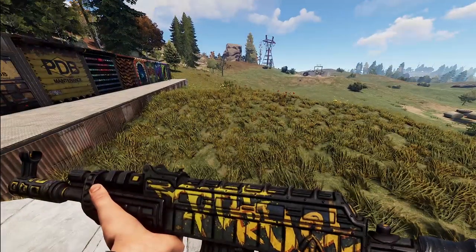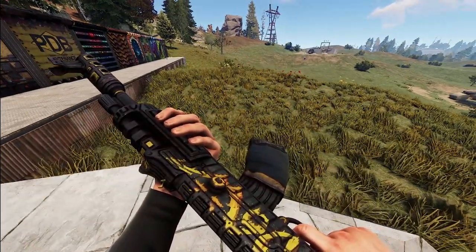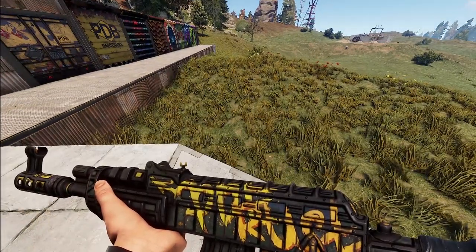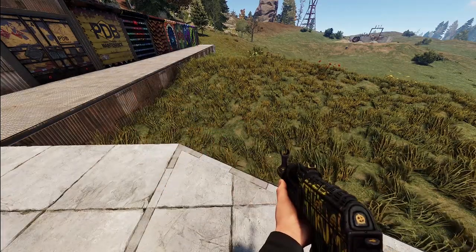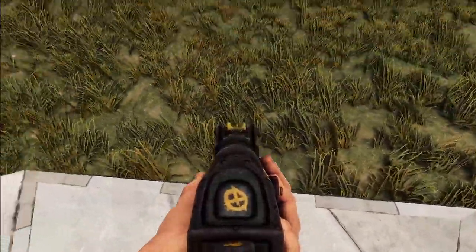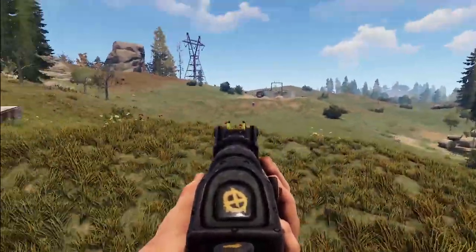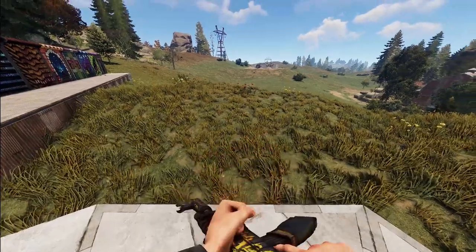Next we've got another AK with more of a graffiti style, and the AK itself almost looks like it's made out of cargo parts — definitely very unique looking, and something I can see a lot of people liking. Aiming down the sights, you've got a gold on yellow versus black tips kind of thing going on, which can help you focus a bit.